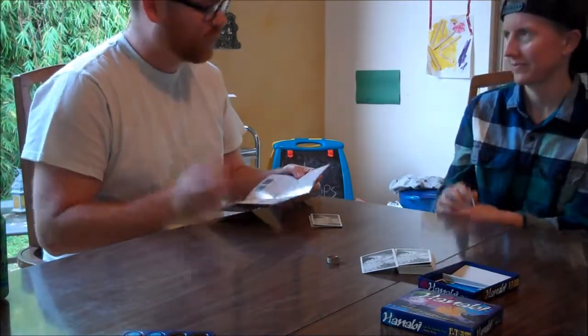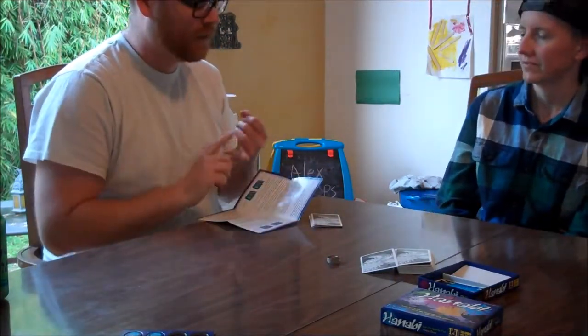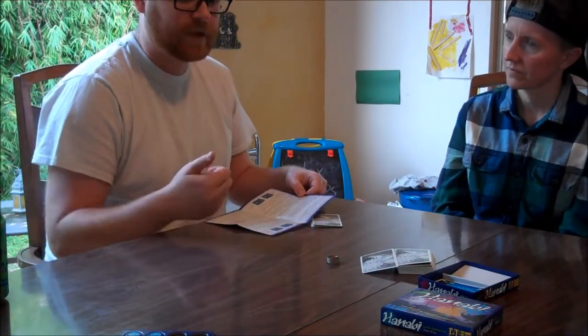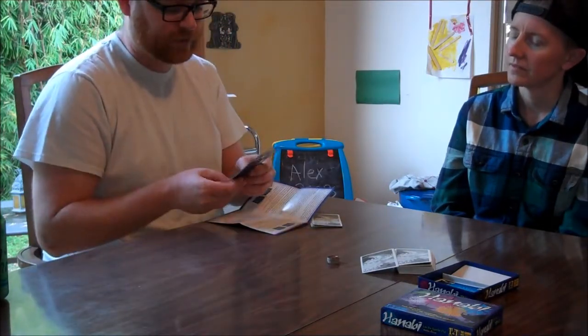On your turn, you can do one of three things: you can either give a piece of information — saying these cards are all the same color or these cards are all the same number — or you can discard a card, in which case we get a clue token so we can give more clues.